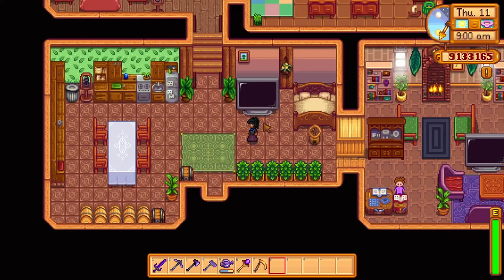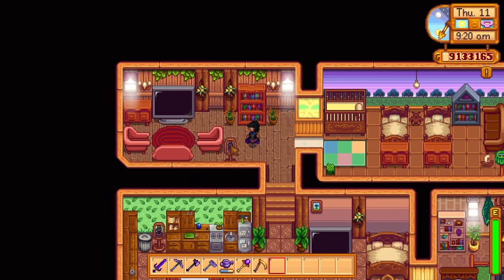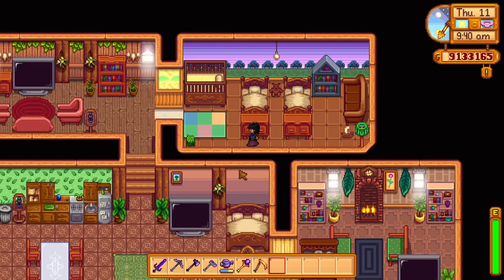Down here is my kitchen, and at the bottom there is where I make my coffee. Up here is another resting area, more of a chill laid-back area. I also have the kids room, which is a little more customized for toddlers. Now to show off the farm.